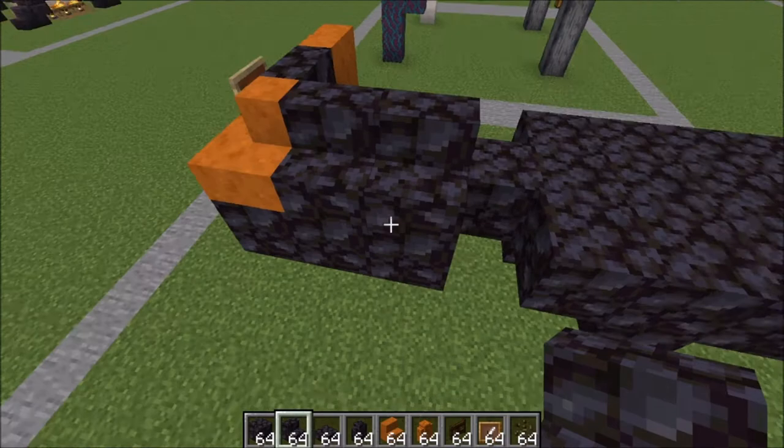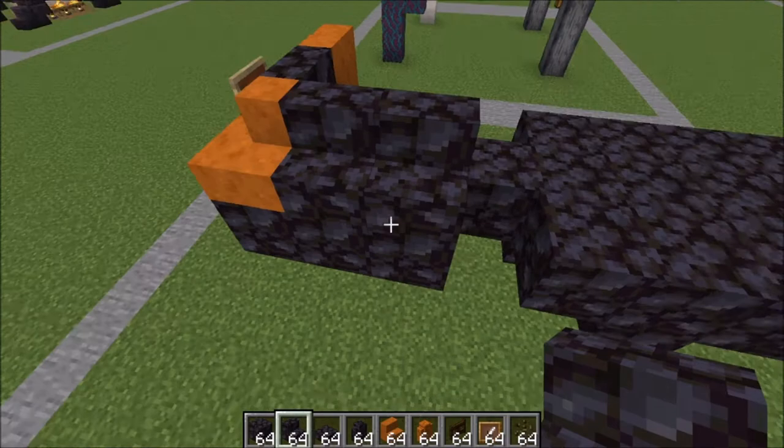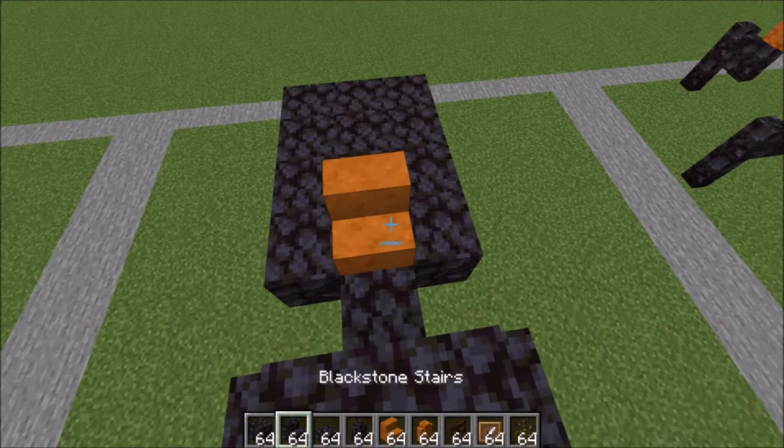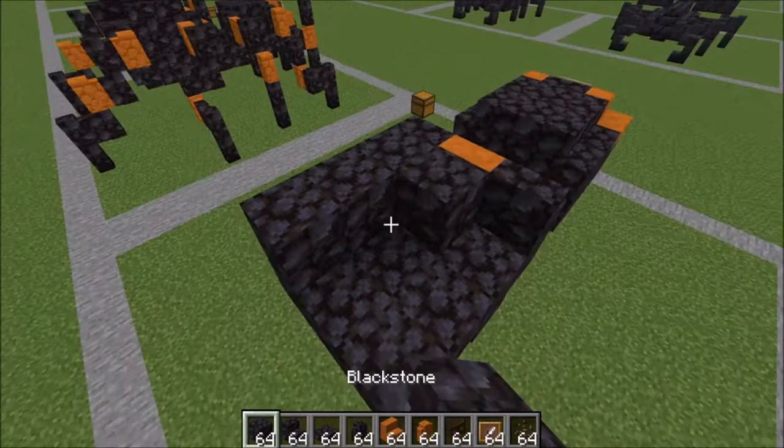On the side here, blackstone stair here and here. And same thing on the other side, full blocks in between. Here on the back — facing towards the back — we're going to place a sandstone stair here and two blackstone on either side. Go ahead and fill in the rest with regular full blocks.